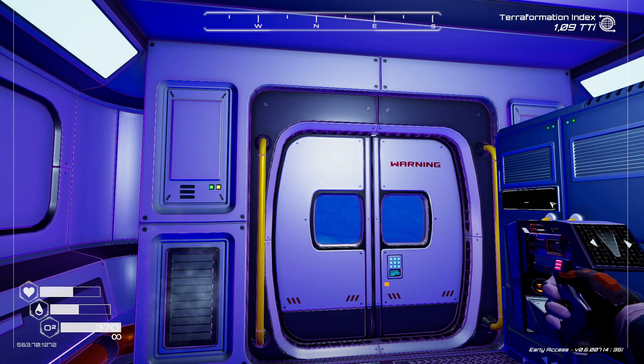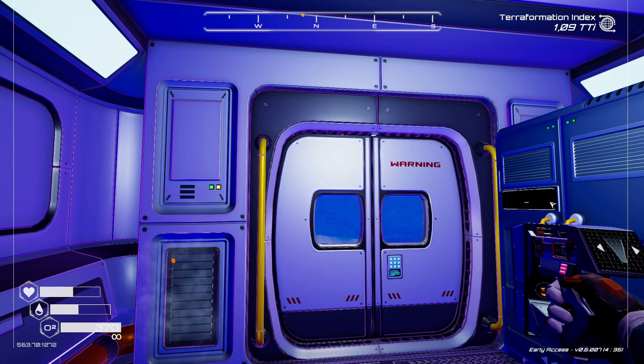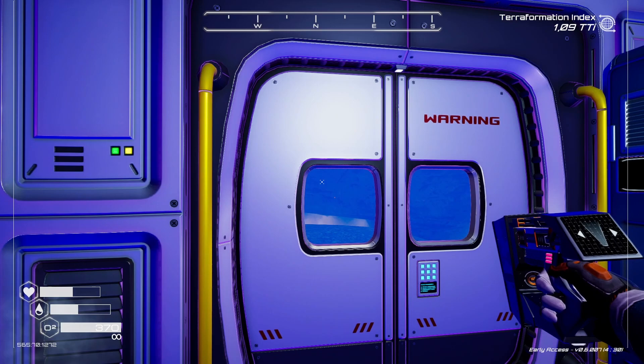You can put an outpost here as well, like I've done, just to replenish oxygen or stay safe. Later on, when you've got an ore extractor, you can pop one out here too, which is great — because the sulfur is finite. I haven't seen it respawning, so get an ore extractor set up as soon as you can.